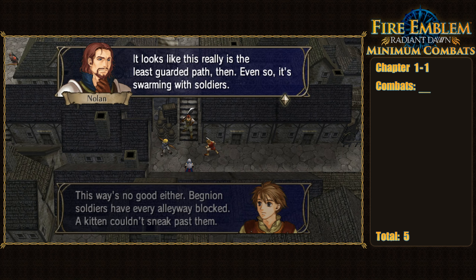Sothe is effectively the Jagen of the Dawn Brigade, and is already capable of one-rounding most enemies we'll face throughout Part 1. As great as his combat is though, right now his lockpicking abilities are far more important. Upon reaching the boss, Sothe opens the nearby chest and grabs our first stat booster: an energy drop. Knowing how amazing a free plus two strength is for securing one-rounds, I decided to immediately put it to use — and of course, I immediately give it to Leonardo instead.